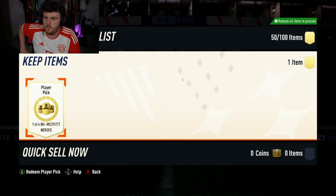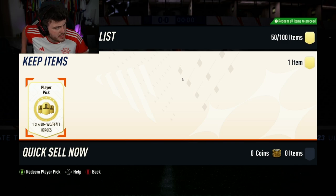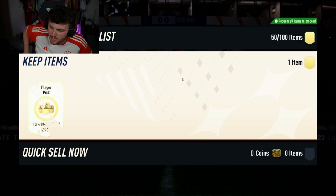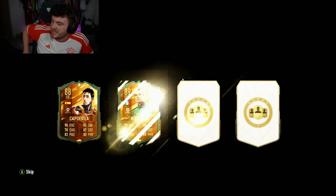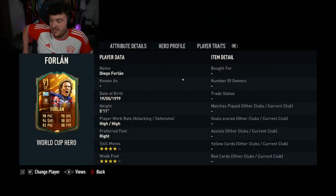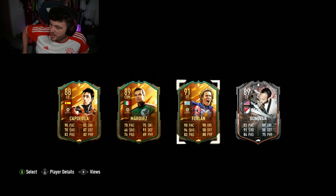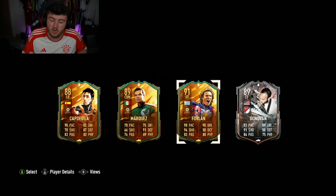Over to the Xbox now for Bill's hero player pick. I wonder why EA aren't bringing out icon player picks — that's what I wonder. We have Bill's hero player pick: 1 of 4, 88-plus, World Cup, Foot Fantasy or Trophy Titans. Capdevilla — actually, Capdevilla's good, Capdevilla's actually pretty decent. He's already got Capdevilla, but it's actually a pretty decent card. Forlan's not bad either. Yeah, it could have been a lot worse.